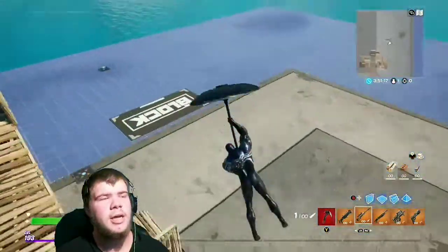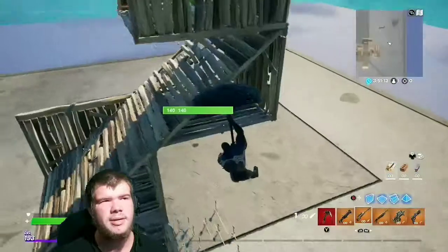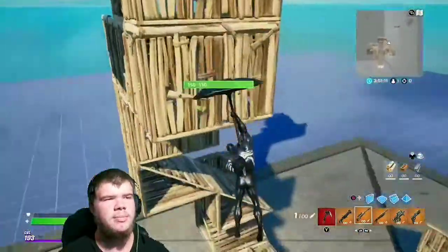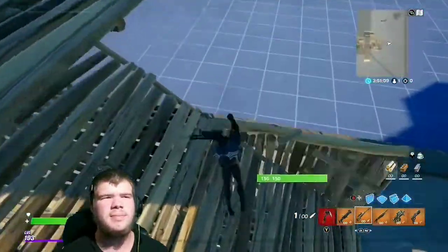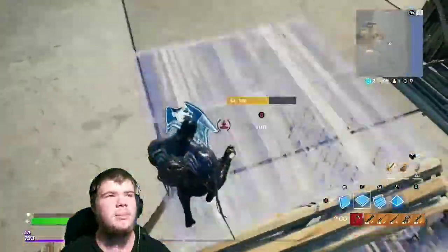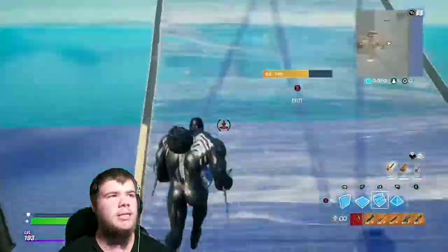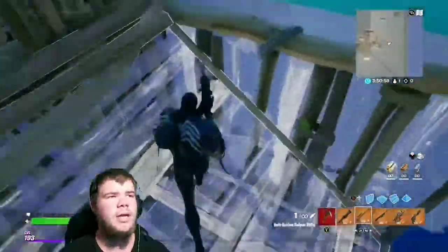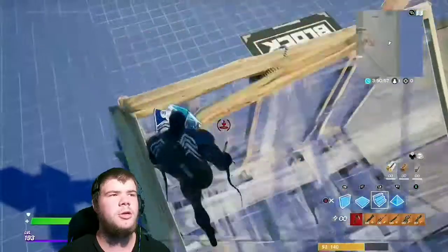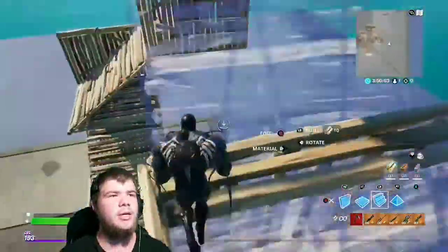He doesn't look too bad actually. All you need is a black glider — that would look great with him — or a white glider. Something like that black ooze wrap would be a good one. The Chaos Cycle is a good pickaxe if you don't want to use his pickaxe. Mainly anything black will look good, or some white stuff to bring out the white colors on him — that would be freaking awesome.